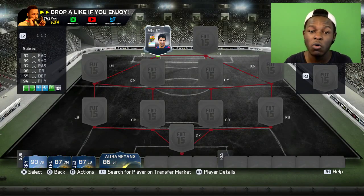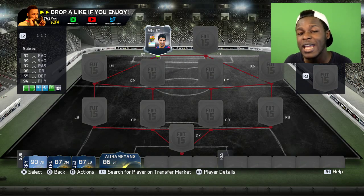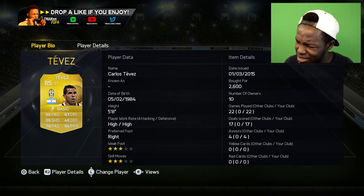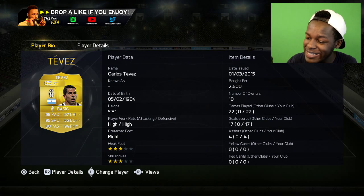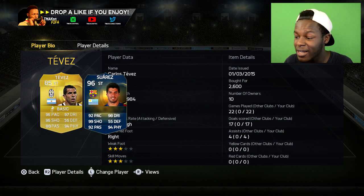It's almost impossible to get hold of his card. He does look decent though — 92 pace, 99 shooting, 92 passing, 98 dribbling, and 94 physical, which is pretty insane on a card. The card I'm going to show you today has similar stats. Here's the cheap TOTS Suarez. You're probably looking at that card thinking the stats are nowhere near the same, but we're about to fix that — I've just added an attribute card on him.